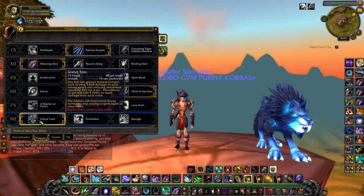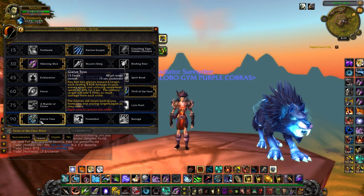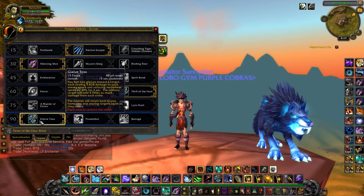At level 90 we've got Glaive Toss, which has only a 15-second cooldown and costs just 15 focus. It throws 2 Glaives at your enemy — if there are 2 enemies close together it throws one at each. It also reduces their movement speed by 30% for 3 seconds, providing a nice slow effect, and deals damage again as it returns to you.